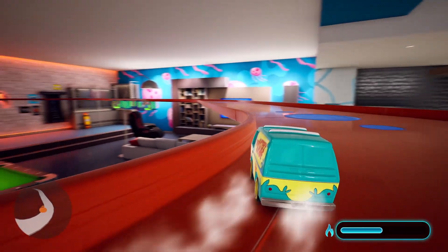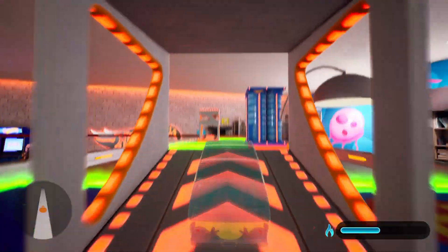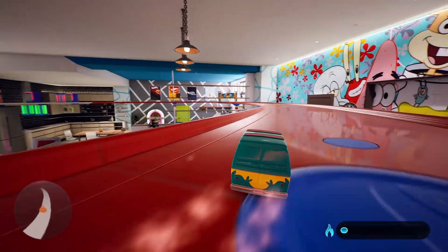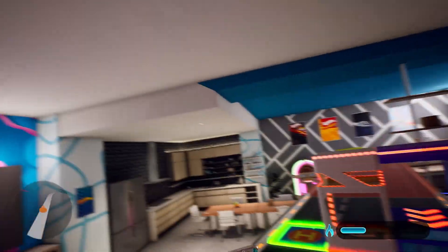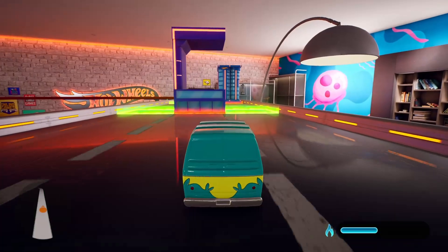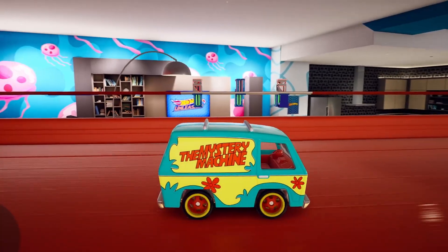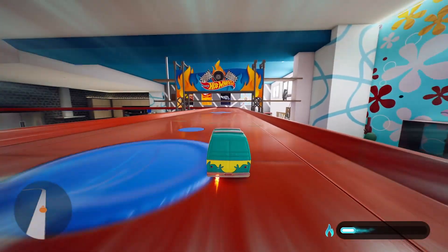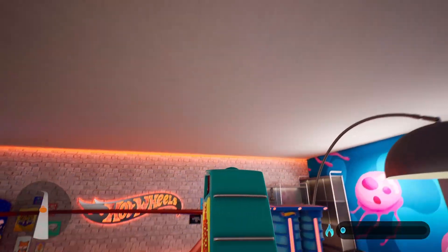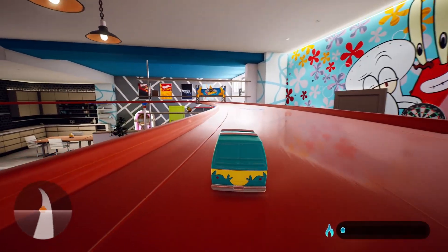We've jumped into the Mystery Machine to see how this falling towers module works. So some of it goes up — when it's red, that one's going to send you far; when it's green, it gives you a speed boost. Sometimes it'll be open with a little ramp, sometimes it won't. Spacious Sweep's going to love that because he's going to be flying everywhere. We did it — that's how it works. Essentially, it's like a tiny little speed boost ramp. That's pretty cool.